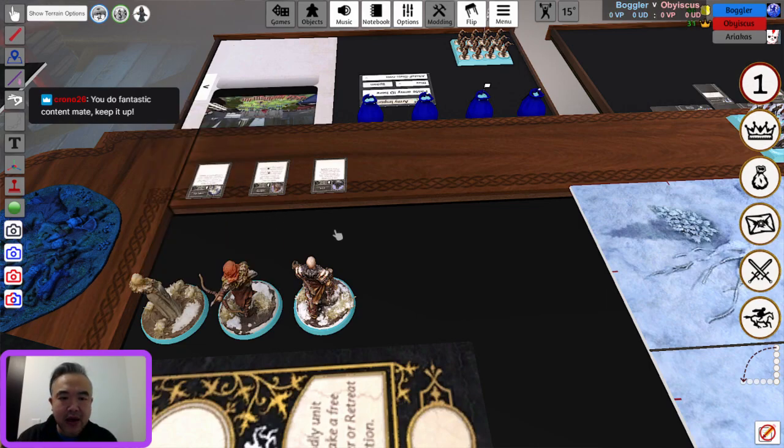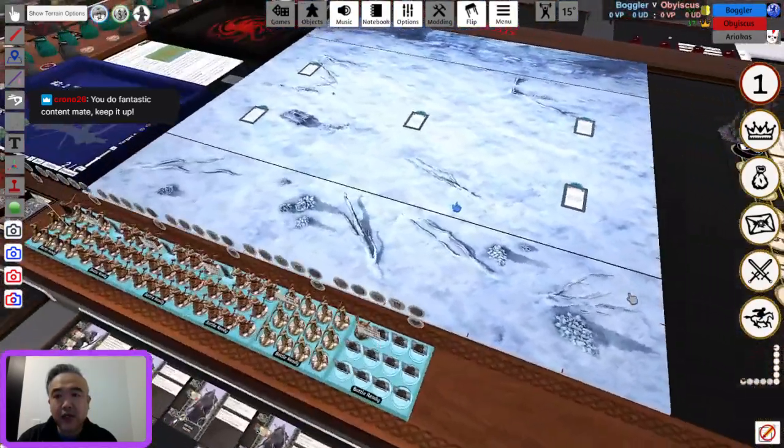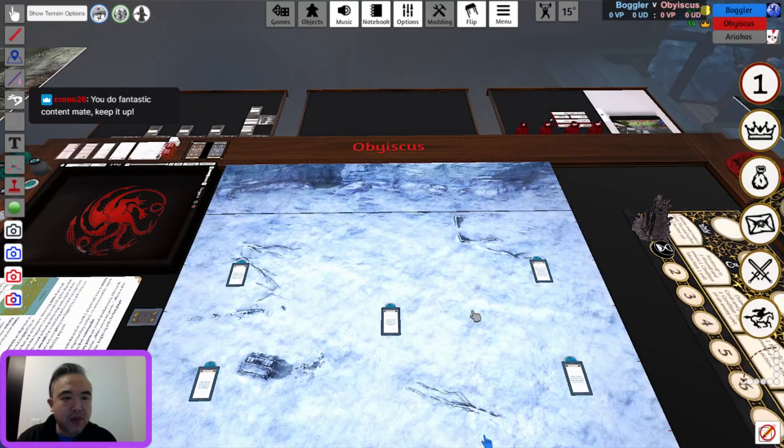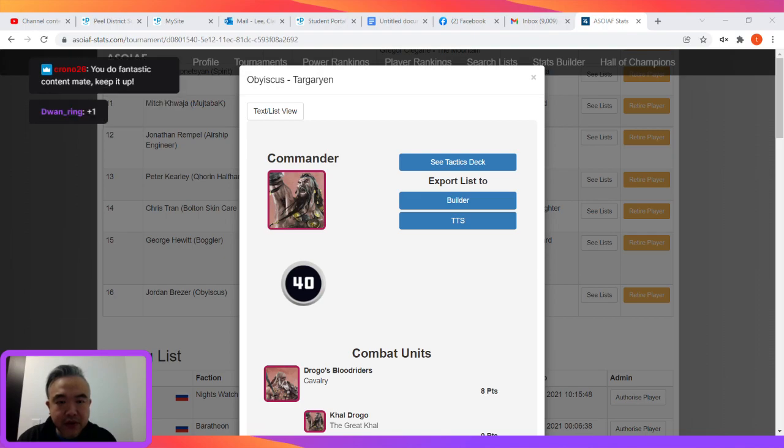That's Boggler's force. Obiscus isn't quite deployed yet and isn't in chat either, so let's take a quick look at his lists on the stats site.